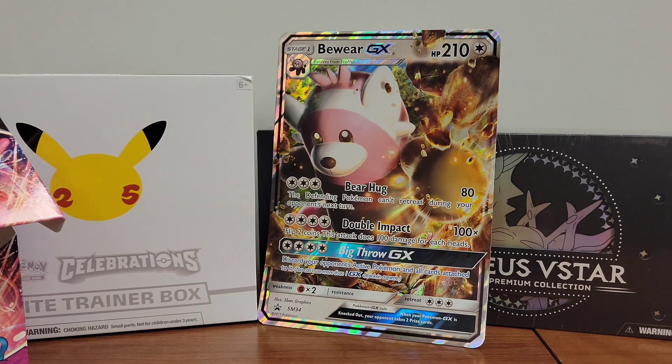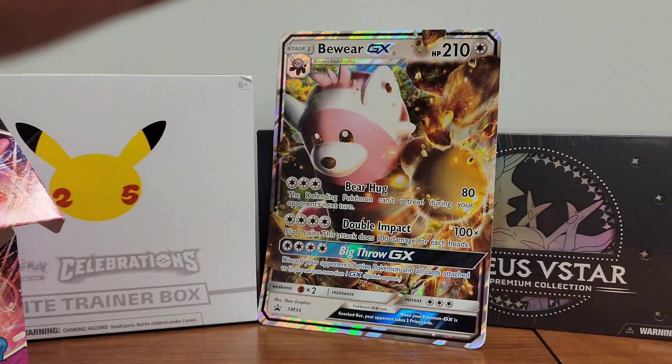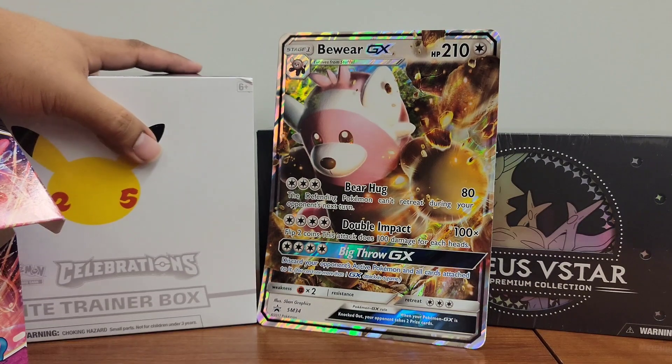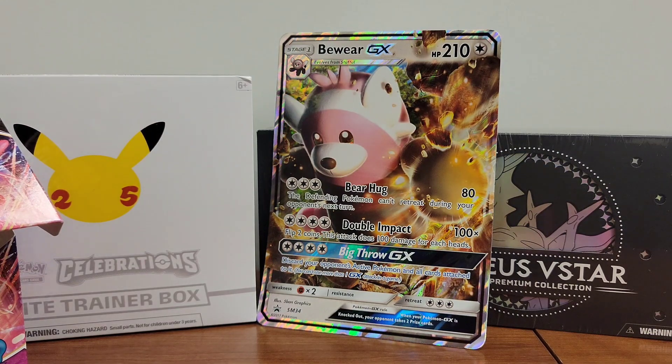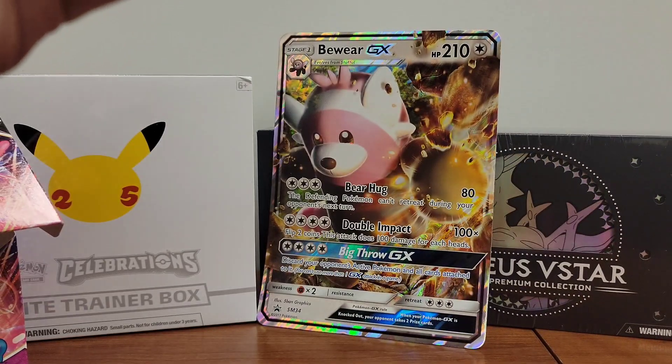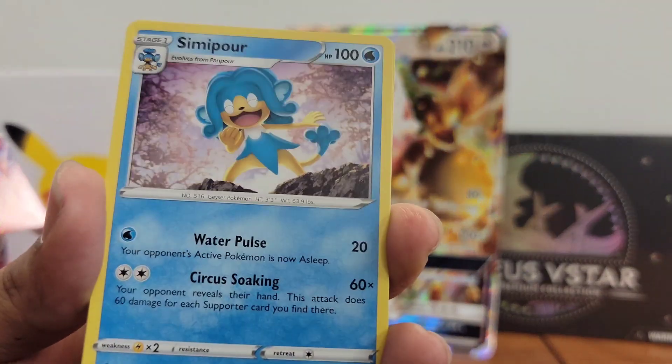My recommendation: keep Celebrations sealed, you'll be glad you did. I only have two loose boxes like this so I'm going to open one for the channel. The other one I'm not sure about yet. However, I have an entire factory-sealed case of 10 Celebrations trainer boxes, and I'm pretty sure I'm going to keep those sealed forever — I just don't see them going down, only up. I could always be wrong but I'm very confident about that set.